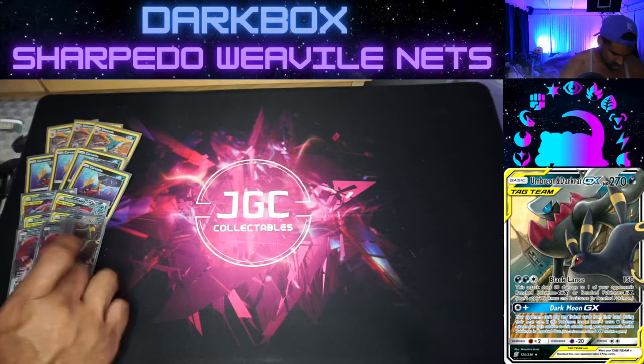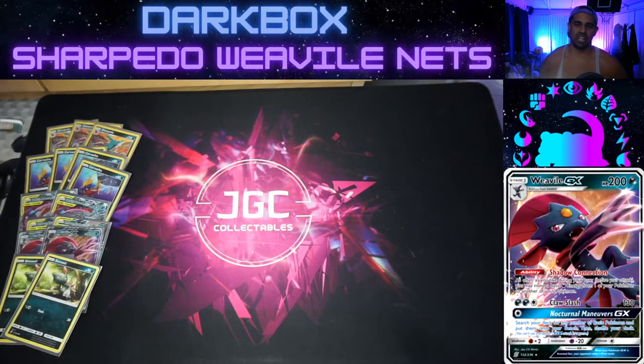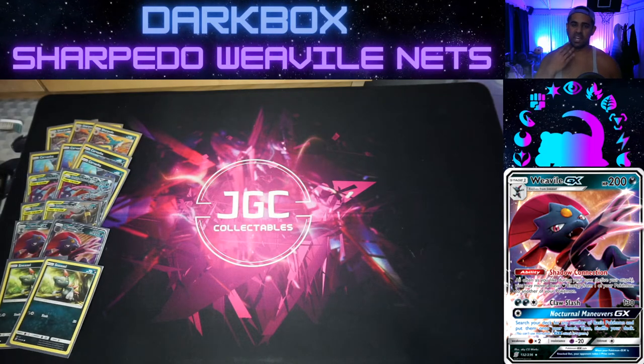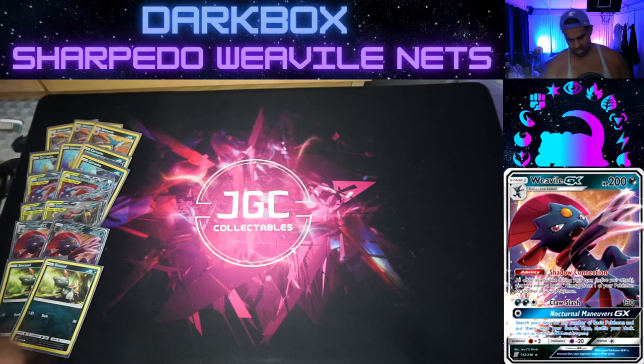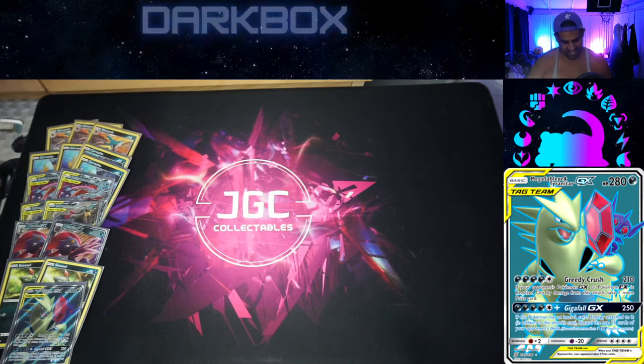We play a 2-2 Weavile to move energies around. We don't really want them stuck on Sharpedo, so we can move them off to Zoroark Ninja, Umbreon Dark Rider, or onto Mega Sableye Tyranitar.